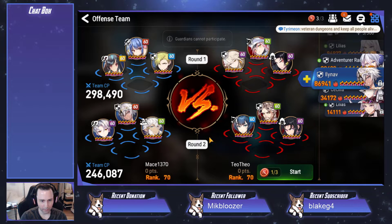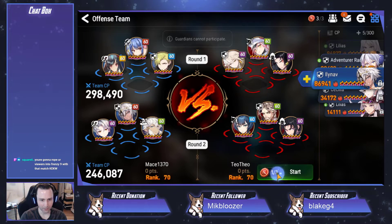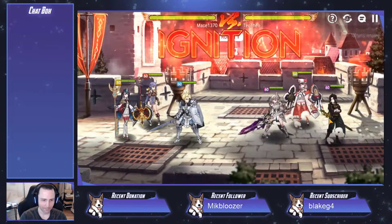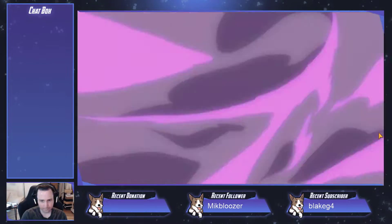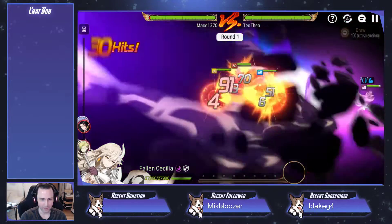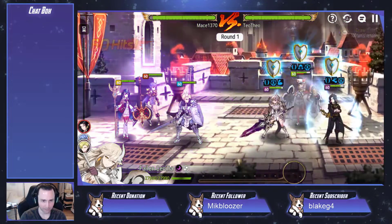I think this could be okay, right? Like Bissar will push back and blind. We can probably use ML Haste and just nuke Cerise and get her off the table. Alright, we're going to try it. Here we go.